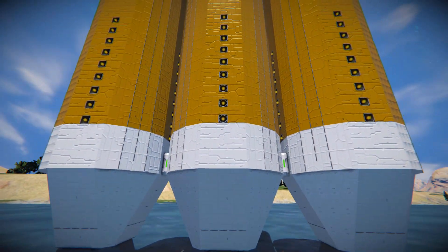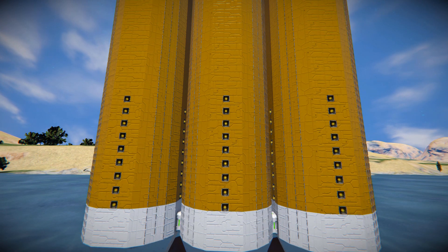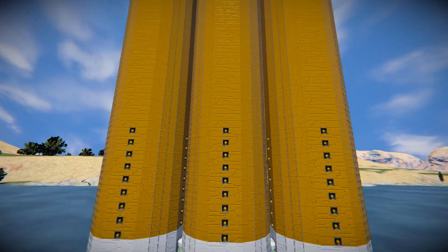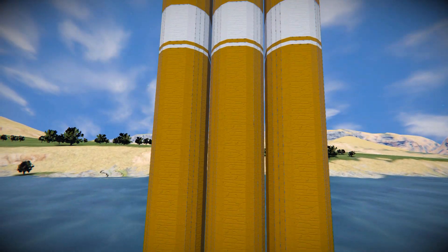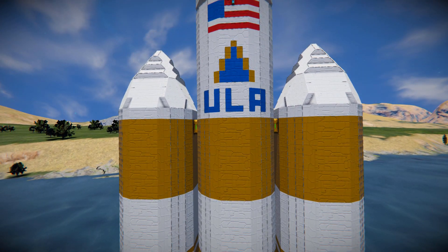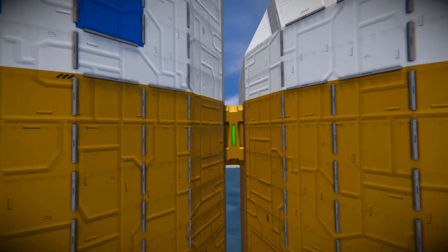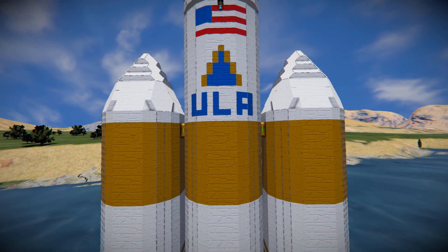As we come up we can see our boosters on the side with a few hydrogen thrusters — left, right, forwards and backwards — to keep this thing steady. Moving all the way up to the very top we've got some white just to break things up in the middle. There is our ULA logo, and we can see how this thing has been connected on the side via merge blocks, which is how it's going to separate when it gets to that portion of the launch.